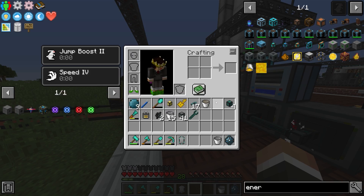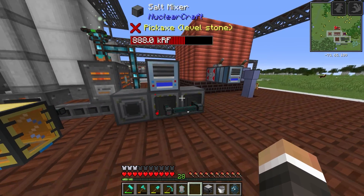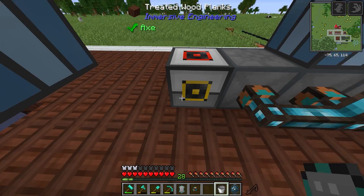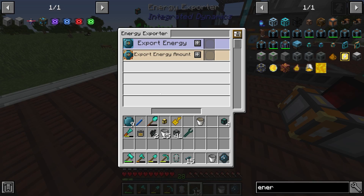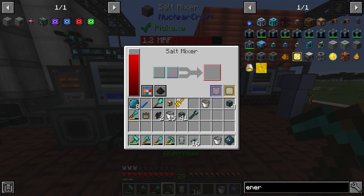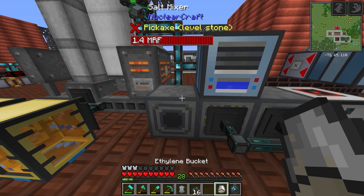We have a fractionating still that we made earlier in the episode - that's the machine we'll use. We'll put it down here and give it an energy exporter with cables and the variable card. Let's grab one bucket of ethylene - there we go - and put that in the fractionating still. That's going to process into half a bucket of plastic. We'd need a full bucket to move it over via pipe.